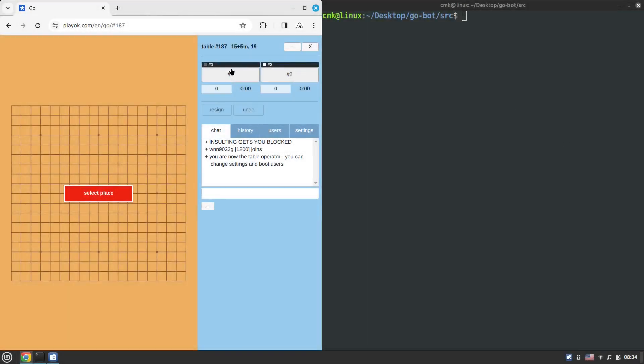Hello everyone. In the last video I demonstrated playing Go at playok.com using my Go-playing bot and the GNU Go GTP engine. This time we're doing the same thing but using Pachi. The Pachi engine is stronger than GNU Go — GNU Go is about fifth or sixth kyu, while Pachi is about first or second dan. It all depends on hardware, and my laptop might not give the best performance to the Pachi engine.